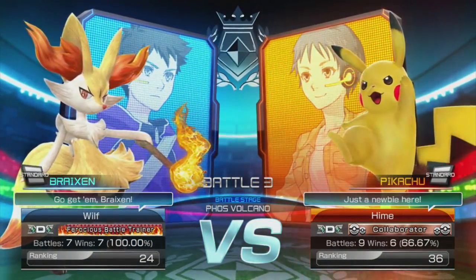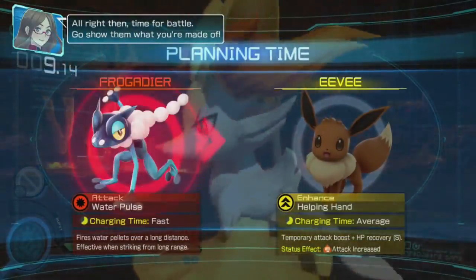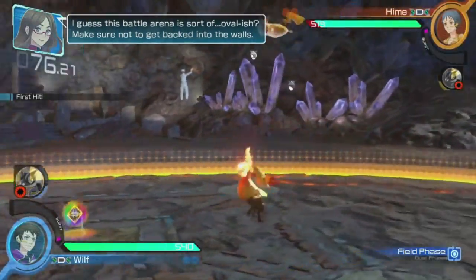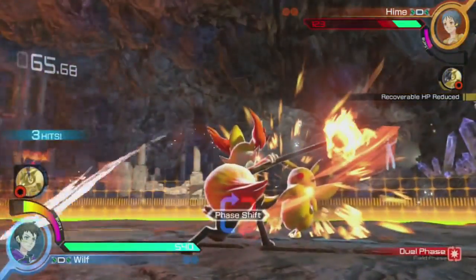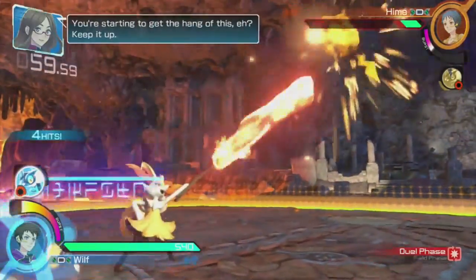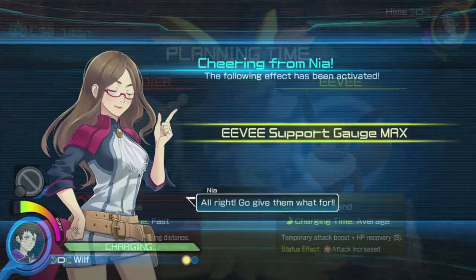Let's go — Haim is the lowest ranked trainer out of all of them. This person is on Pikachu — yes, Pikachu. Just a newbie, a collaborator. It's still got a pretty decent win rate though. Face Pikachu. That was a good clean win — nuller perfect, look at that!